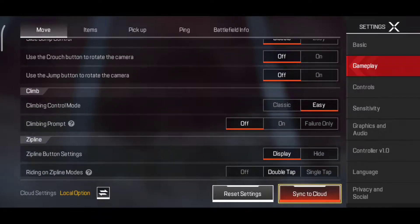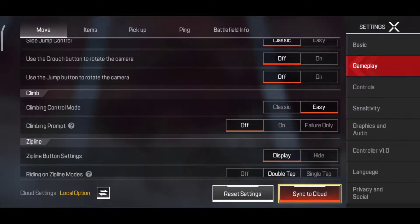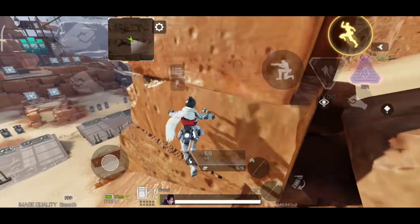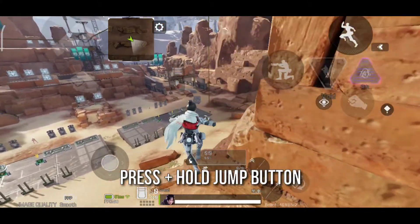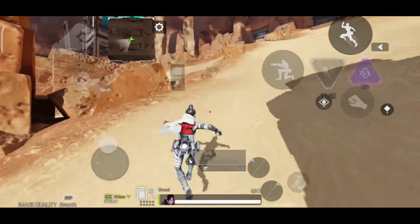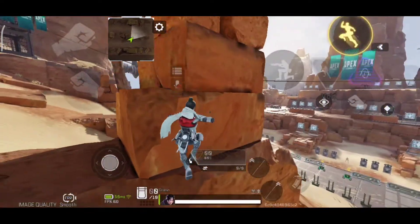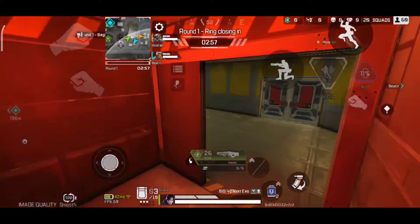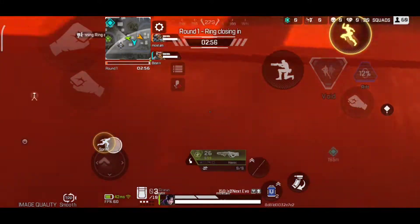Use your easy mode as your climbing mode for the wall jump. To perform the wall jump, simply sprint towards the wall, then press and hold your jump button. Also use your joystick to direct your wall jump. So instead of climbing the wall, you can simply do a wall jump, which will help you reach the upper part of the room quickly and effectively.